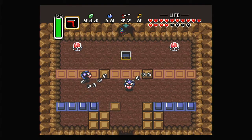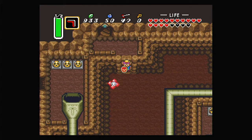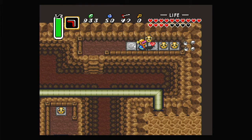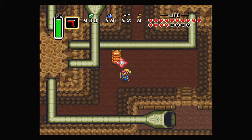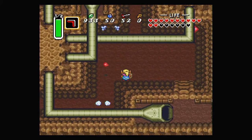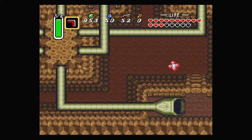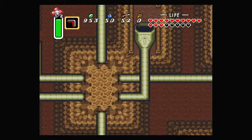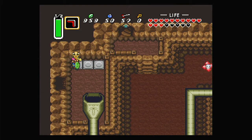We have to push that block to get the key there. I have no idea what that pickup was — it was probably just some kind of refill. Let's head on down this way. There's another one of these pokey things, and also an antifairy if we need an extra fairy. These pipes here — whenever we go into a pipe, it takes us a lot faster than walking through them to the other end. We don't even need to touch any buttons after we get in.